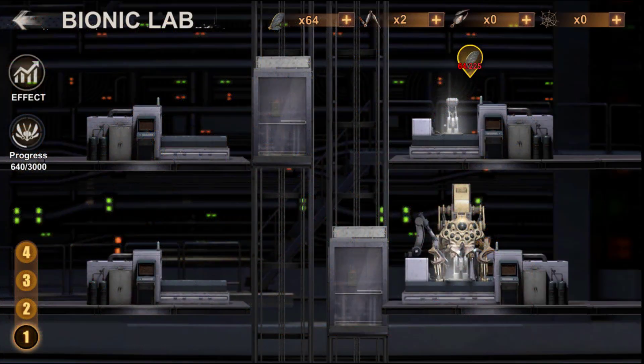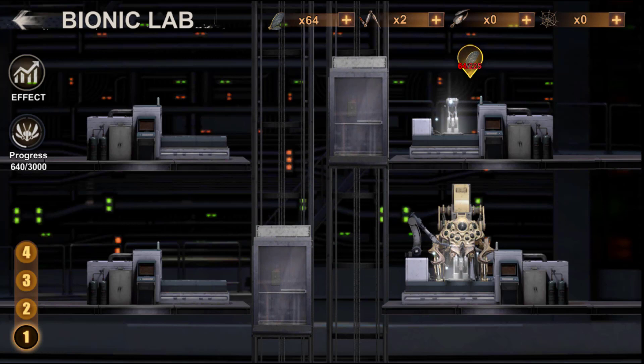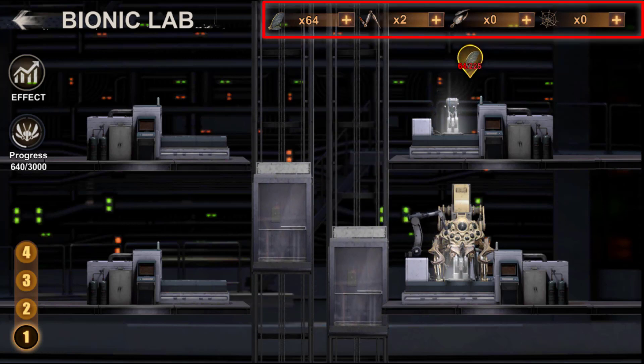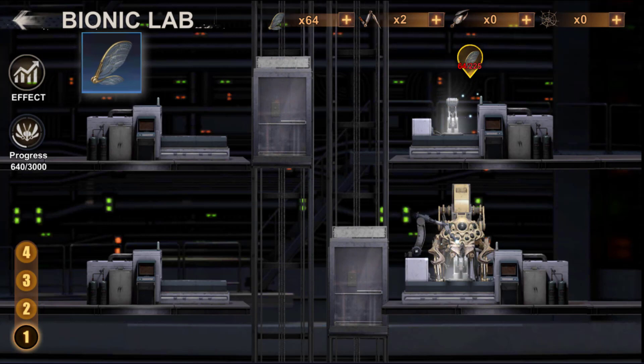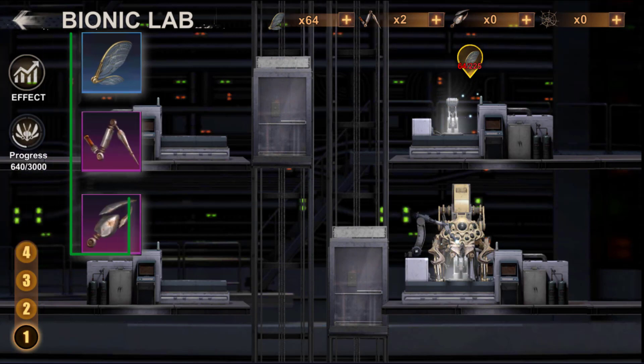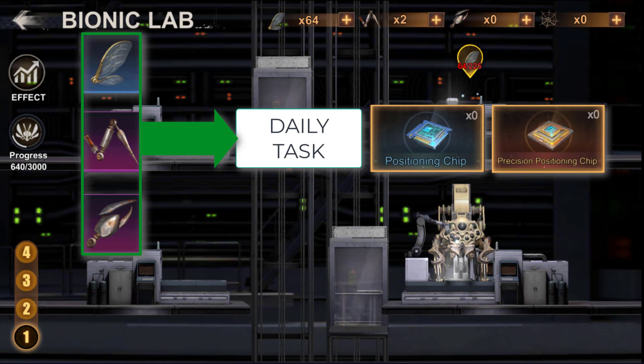For this season of Migo, we will have to find four types of objects, like in the other seasons. There are composite wings, robotic arms, and bionic pincers that you will find during the daily and weekly Migo missions. You will also be able to get them by using the positioning of both types.